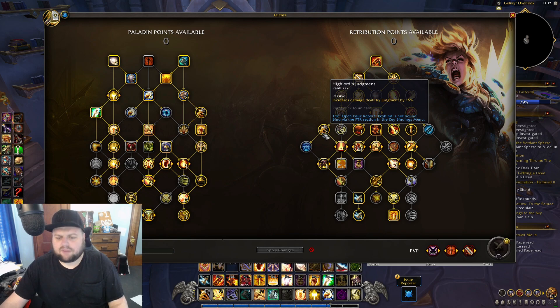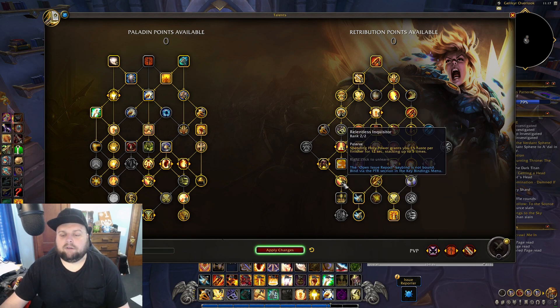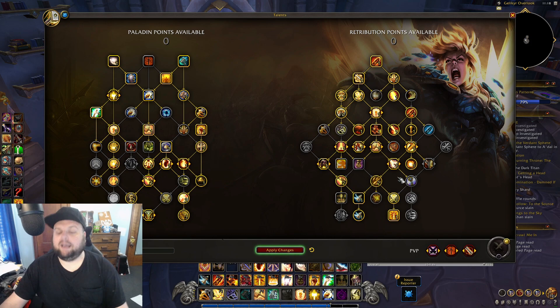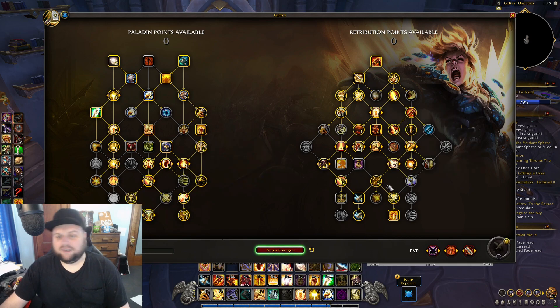Templar's Vindication and Final Verdict is too many points in that line — some of these need to be single-point nodes. We just have access to nothing down here and it feels really bad. The set I have down here feels really good together, but there's nothing else worth taking because I'm not putting two points into Templar's Vindication or Relentless Inquisitor — it just doesn't feel very good. Maybe moving High Lord's Judgment down there would be an overall DPS increase, but it still doesn't feel great down there.